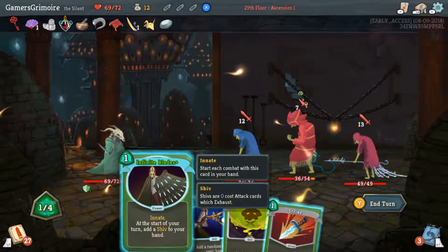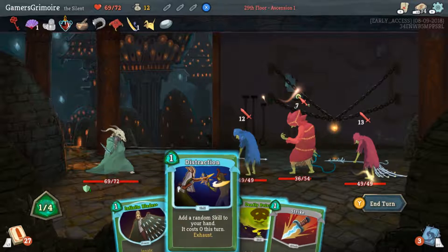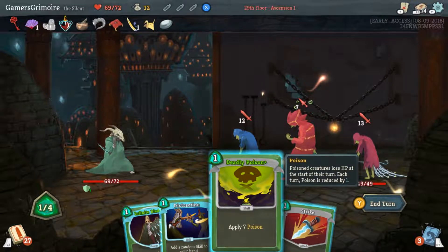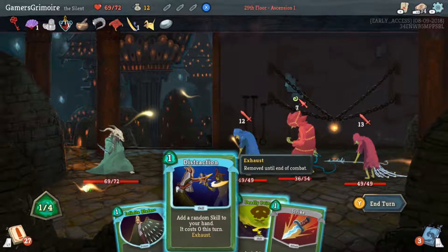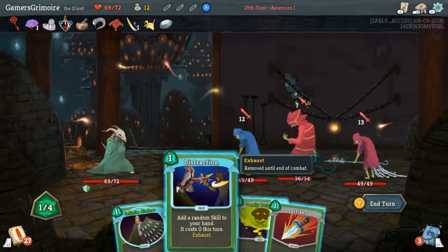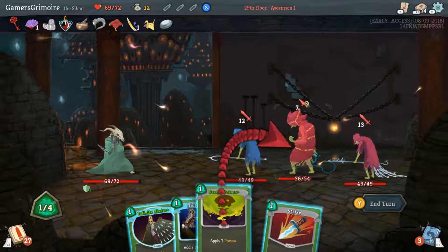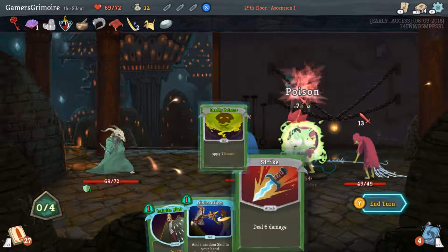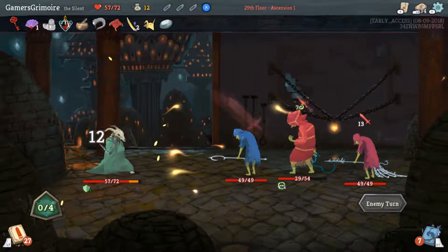First turn he takes seven, second turn six because it decays over time. Seven base poison is huge. I'm not sure if Distraction's worth it — I think you want to just poison him. It's between poisoning him to kill him faster overall versus getting a Shiv every turn, but I think poisoning is the better call.